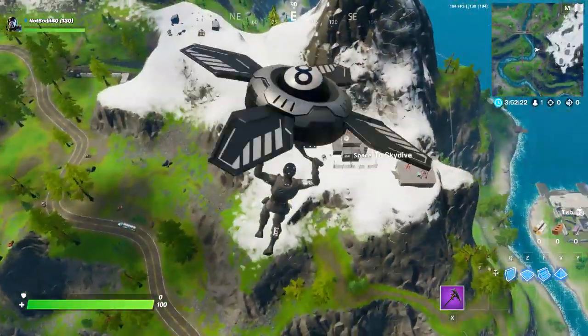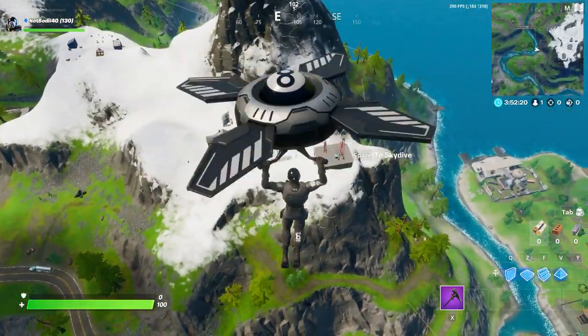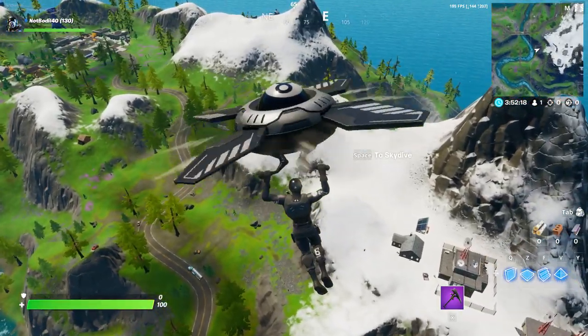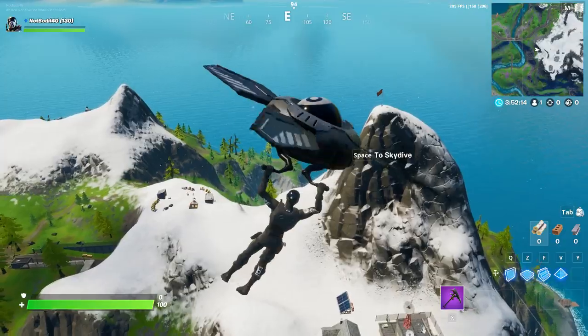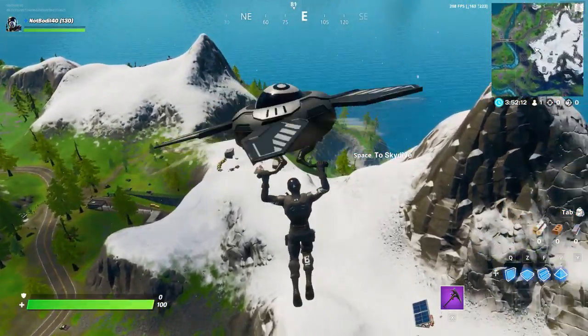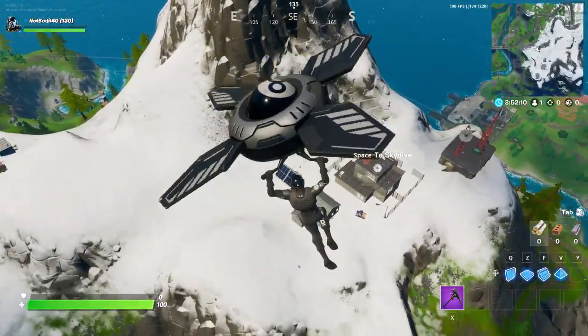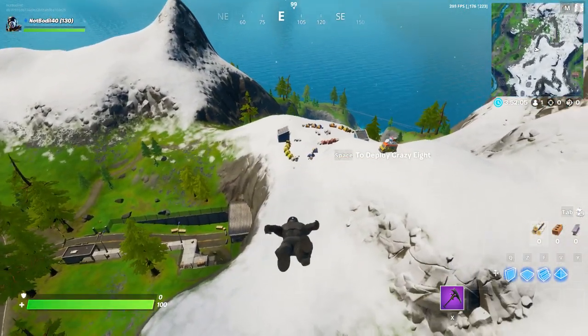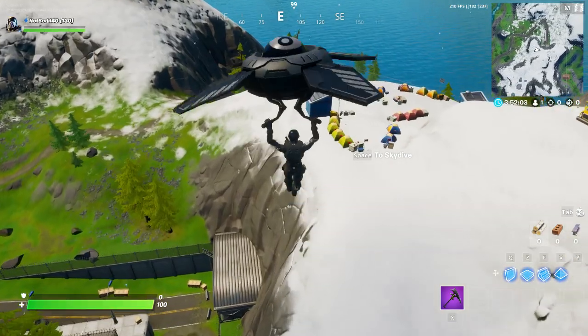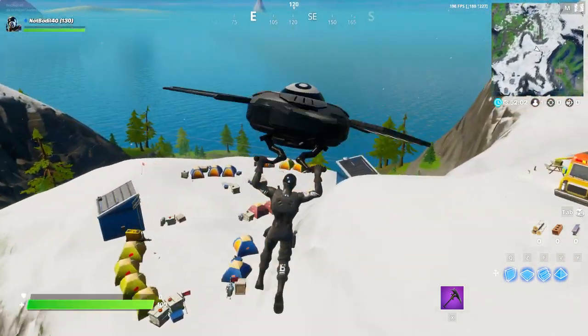Hey, what's going on guys, welcome back to another Fortnite video. Today we're going to be doing the challenge 'visit mountain base camps' - zero out of one. Basically there are two different options for this challenge. Over here we have a base camp kind of like a military base, and over here we have an actual camping base.